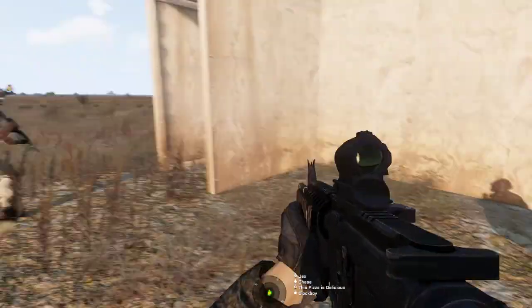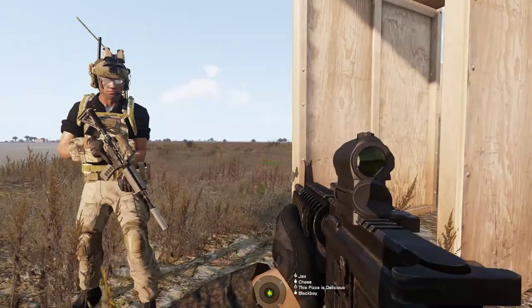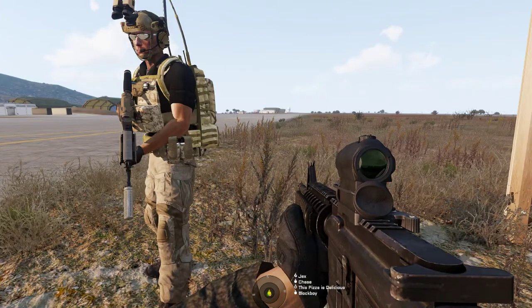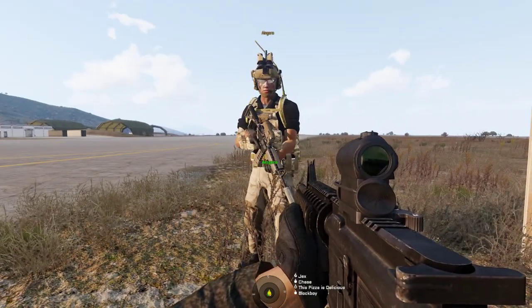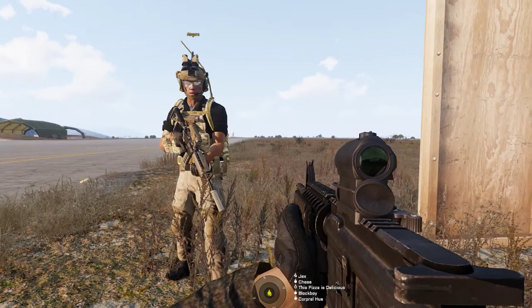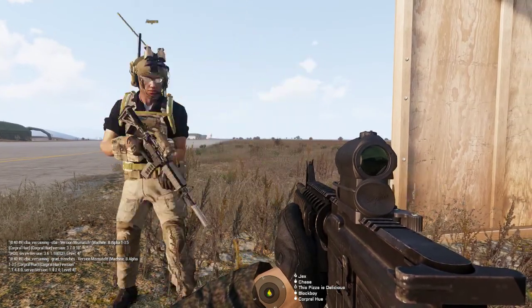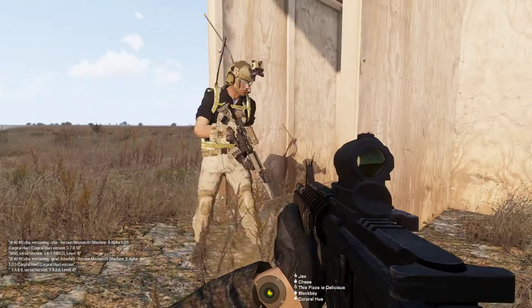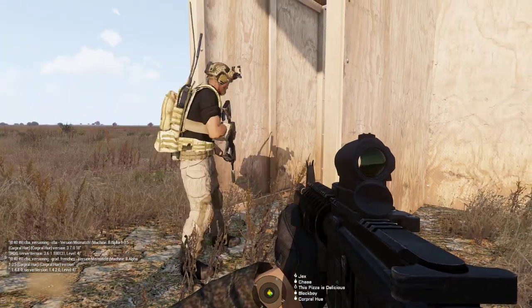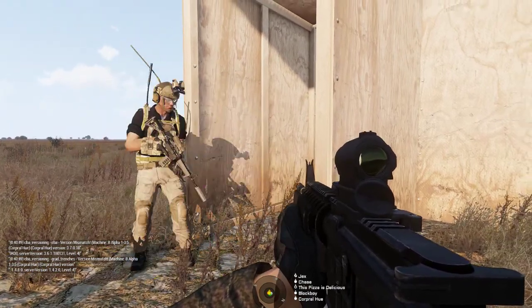This is your entrance — your fatal funnel. There are three principles of CQB you'll always need to remember: speed, surprise, and violence of action. Speed is achieved through a well-designated plan, solid tactics to gain proximity to the AO, and a quick, smooth entry. Never stop — do not stop in the doorway. Move and shoot, because as soon as you stop in this doorway you're dead, and you impede the rest of the team getting in and securing that room.